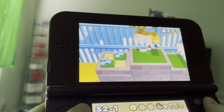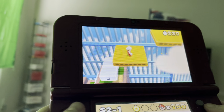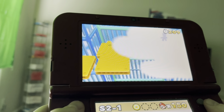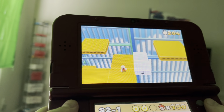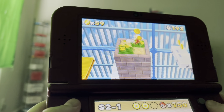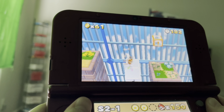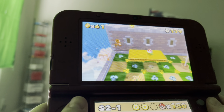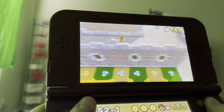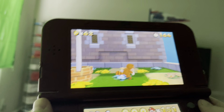I hate it when levels do that. Okay, let's get the star coins right there, and then we'll do this. There we go — top of the flagpole for the win! That's Special World 2-1.